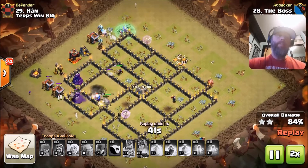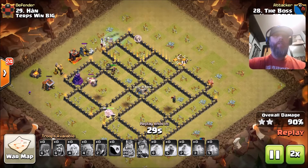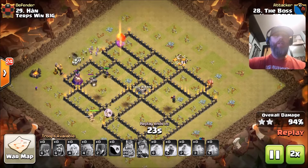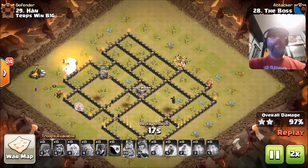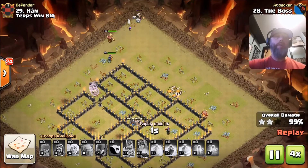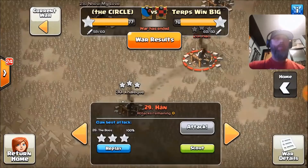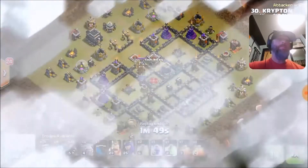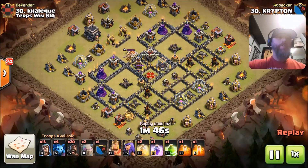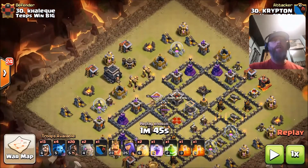Now we're gonna roll out on number 18, which is being performed by Fudu. He's got a shattered gohobo — or shattered hobo, whatever you want to call it. Right here he's creating a really large funnel for a shattered — this is kind of interesting to have this big of a funnel. With this shattered hobo he's essentially wanting to get the queen, the CC, and hopefully get the bomb tower and maybe an area that has possible big bomb locations.